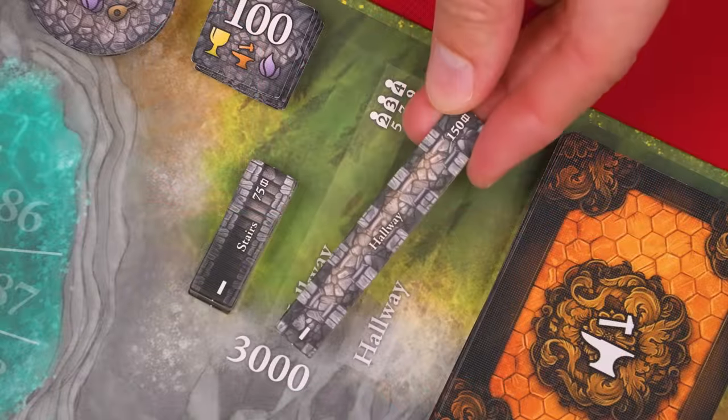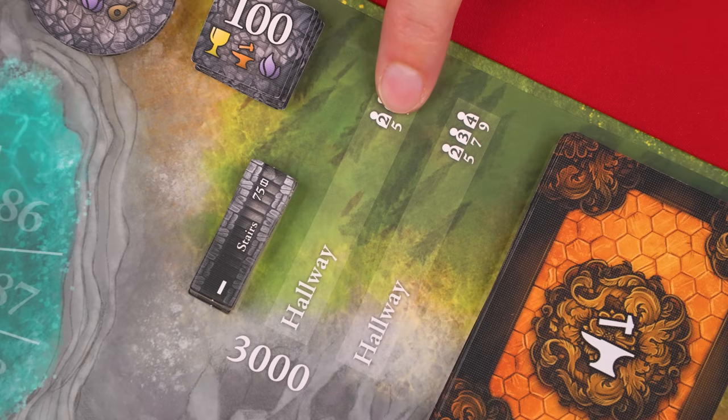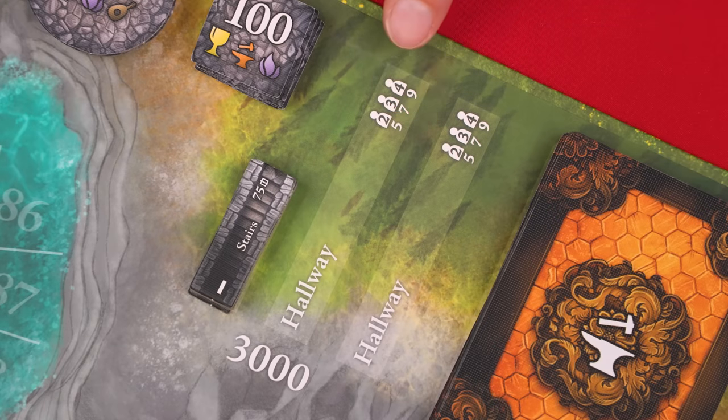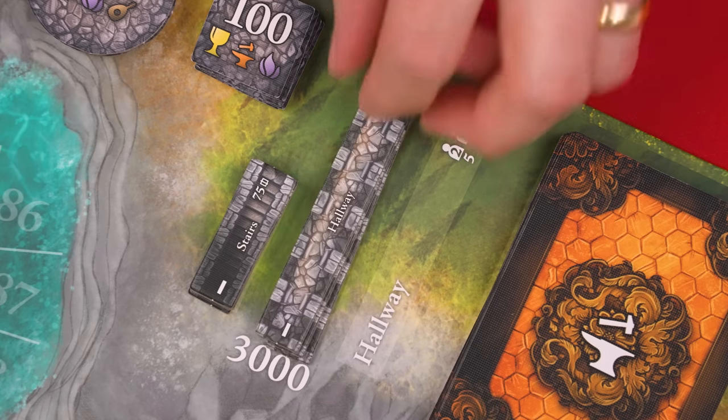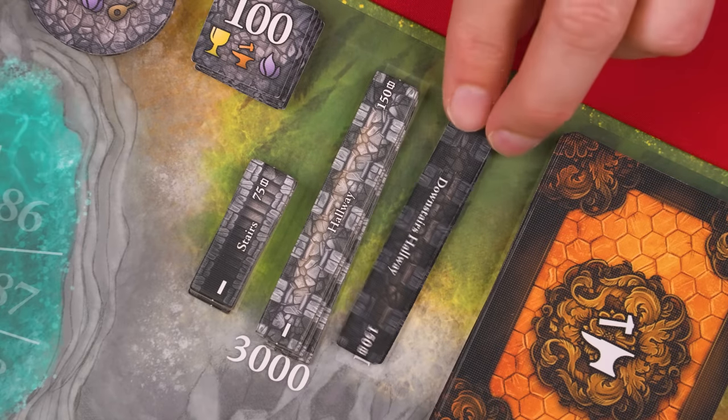The one exception are the hallway pieces. There are two spaces on the board for these, but only use a number of them based on the icons from one of the spaces. In a two-player game you'd use five hallways total, and you can spread them between the two spaces if you like. These hallway pieces are double-sided and it doesn't matter which side you leave face up.